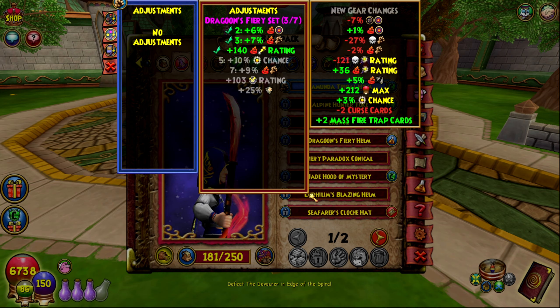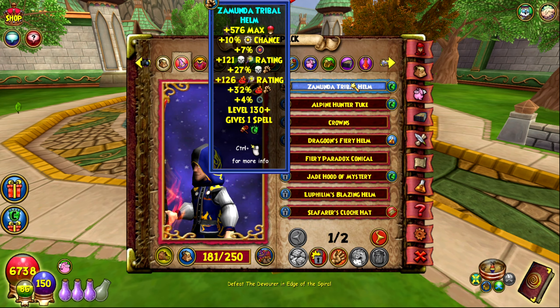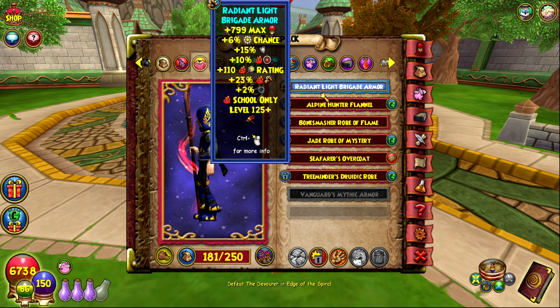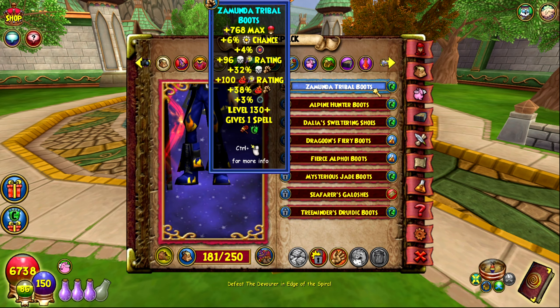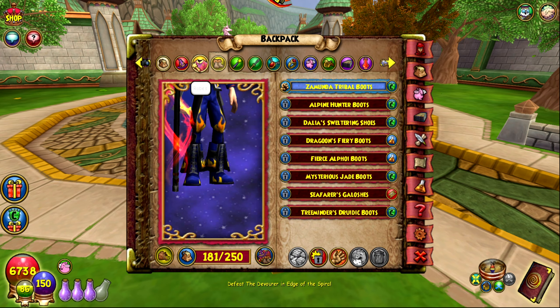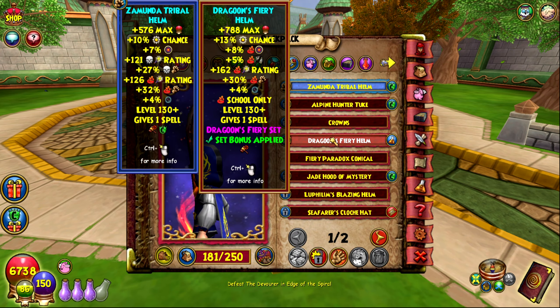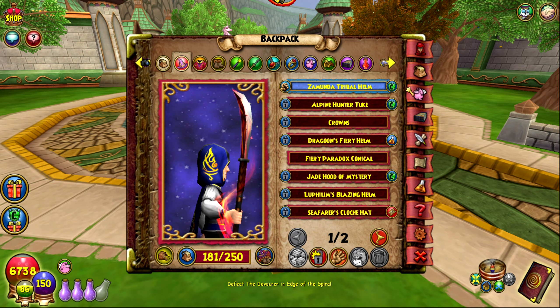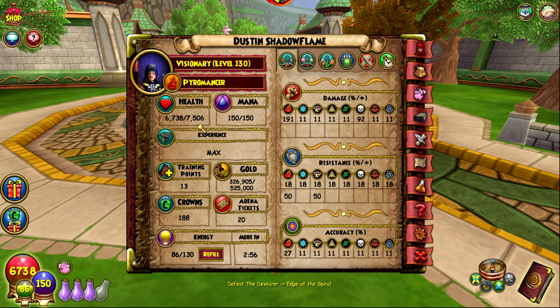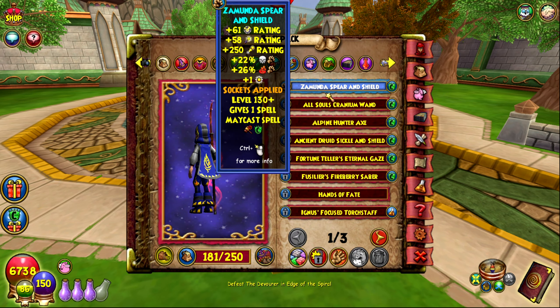For the hat I'm rocking the one from the Zafaria Safari. The robe is from Corporal Tennyson, and then Zafaria Safari boots as well. The damage numbers are extremely high here, but it obviously lacks in other stats such as resist. Compared to the Dragoon set the damage is a lot different, and you lose out on about 500 health — I was rocking 8k at the beginning of the video.